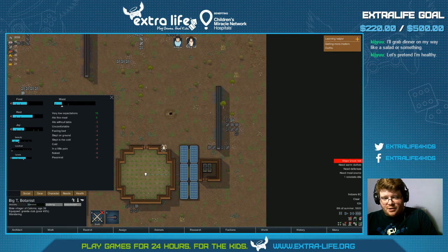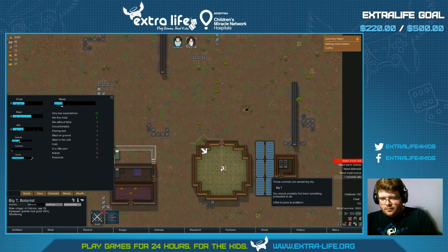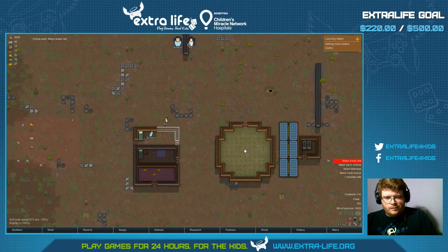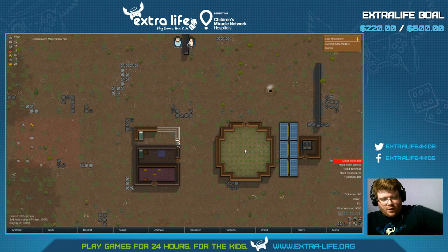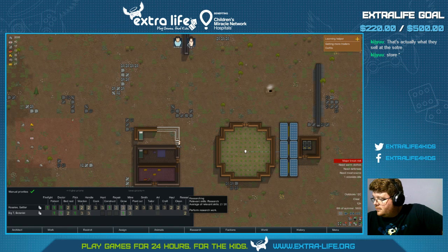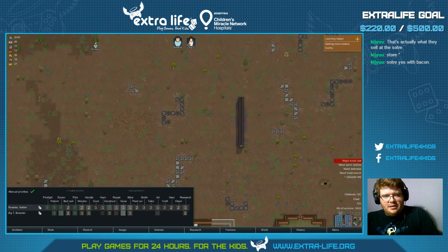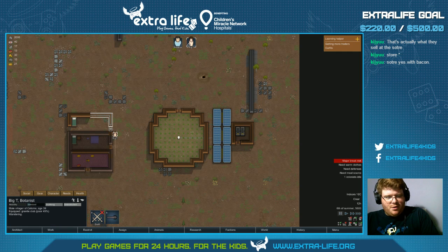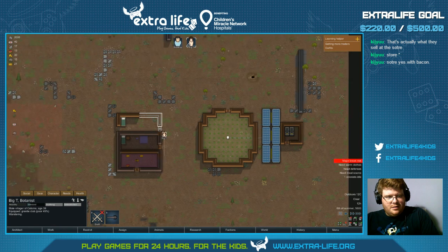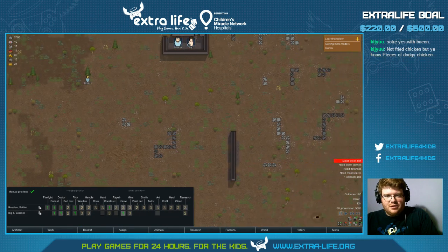Now that's charging — good. You need charging, yeah. Build that guy's bed — thank you. You're idle. Why are you idle? Because you have no work to do? I need a research table, then you can work on research. He's a healthy male. Construct — dude, you can construct! Big T, why won't you construct? Why won't you cut down trees? We'll never do plant cutting — why won't you do plant cutting? Because you're a jackass, that's why.